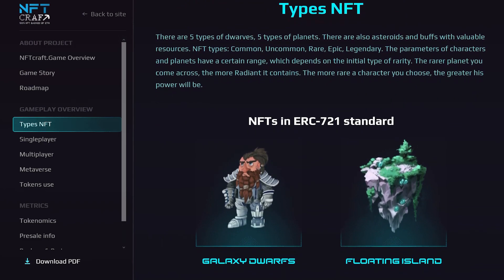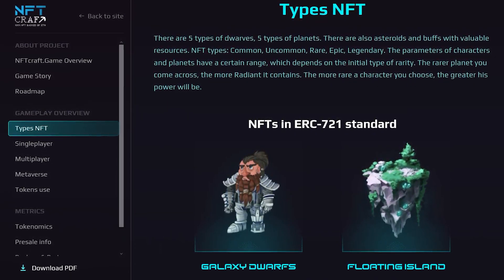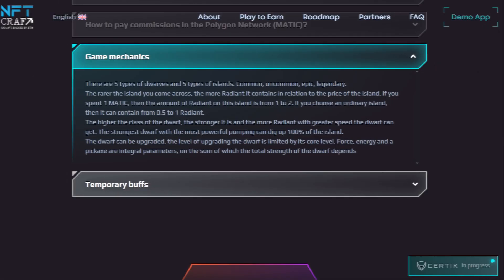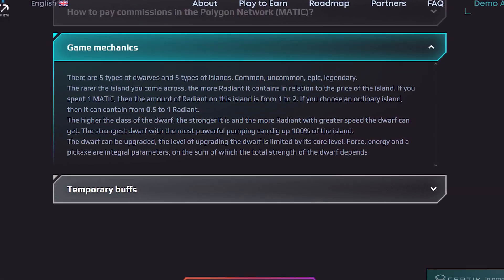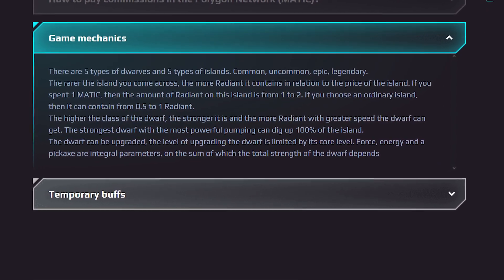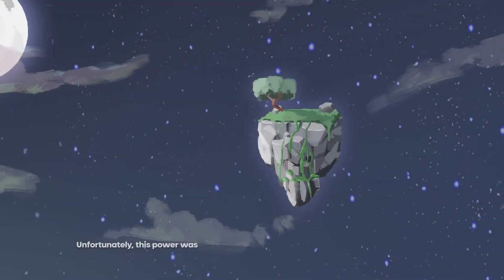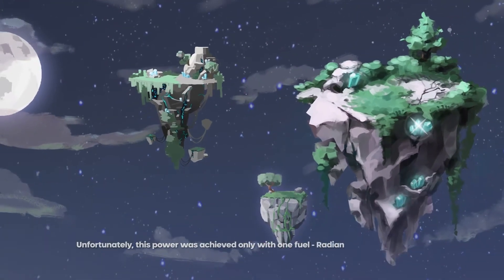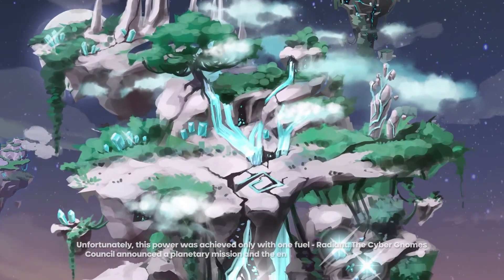The less often an island is found, the more shining it owns on it in relation to the price of the island. If you spend 1 Matic, then the number of radiants of that island will be from 1 to 2. If you choose a regular island, then it can contain from 0.5 to 1 radiant. The higher the class of the dwarf, the stronger it is and the more radiants the dwarf can receive with greater speed.